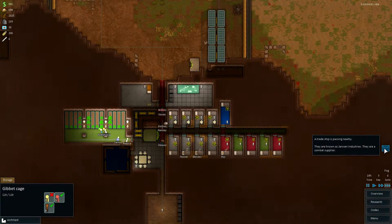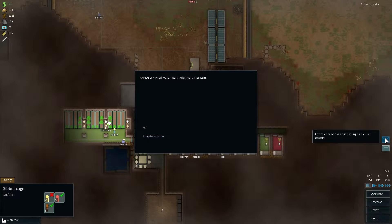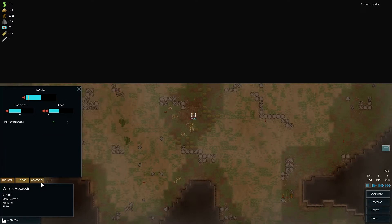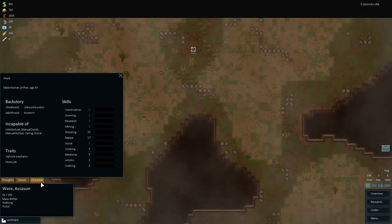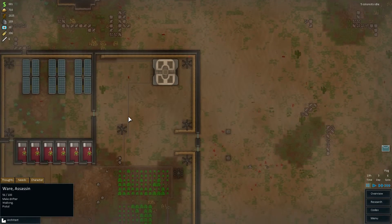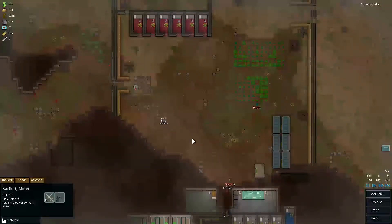Trade ship Jasmine - they're combat suppliers. Trelin where - he's an assassin. He's walking, he's with a pistol. Bartlett, you'll be drafted.